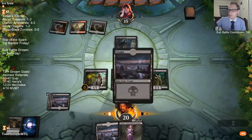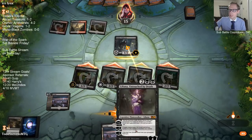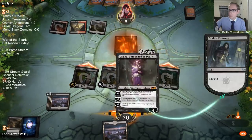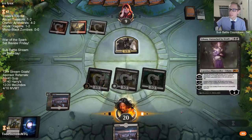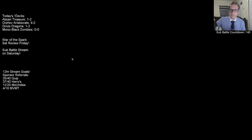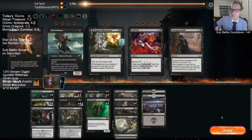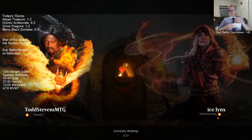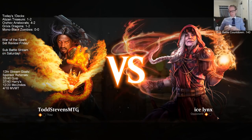Death Touch Afterlife — you can trade with something. If that was something else I could have gone Liliana minus and killed it. But they still have the token there, and then my Liliana's at one loyalty — or no, it would have been at two loyalty. I think I'll wait. I think I'm just going to tick up. We cut our one-drops and we're still that aggressive.